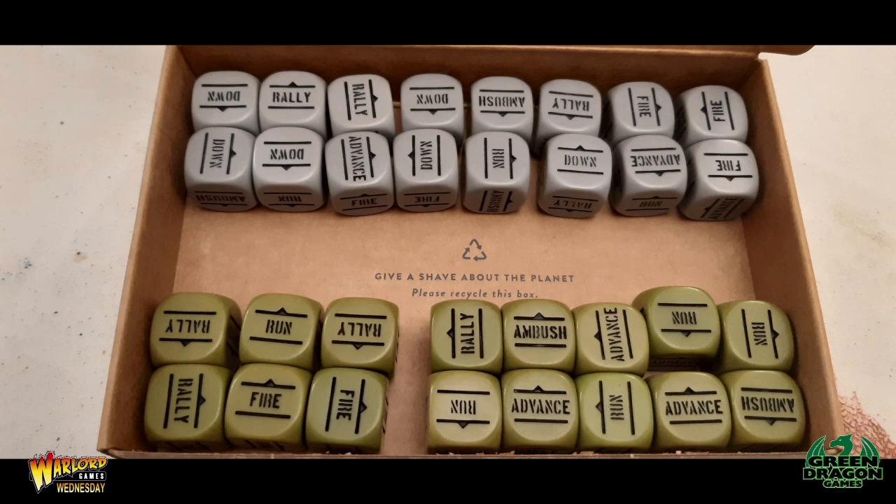If you decide to play outside of your house at a club or even do tournaments, you'll have to get a set of official order dice — they're about £15 for a pack of 12. They come in 12 for a reason: when the game was originally written it was designed for 1,000 points, and it worked out at roughly one order dice per 100 points plus two extras, giving you 12 order dice for a thousand points.